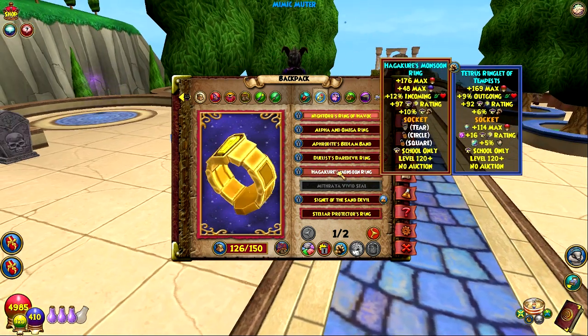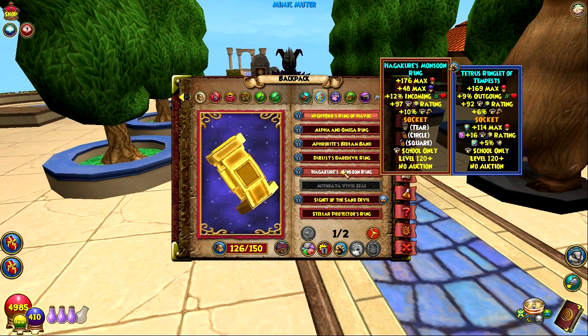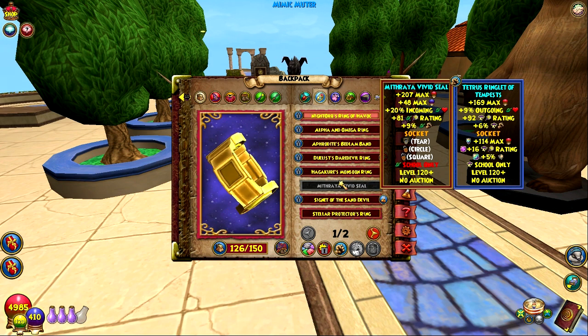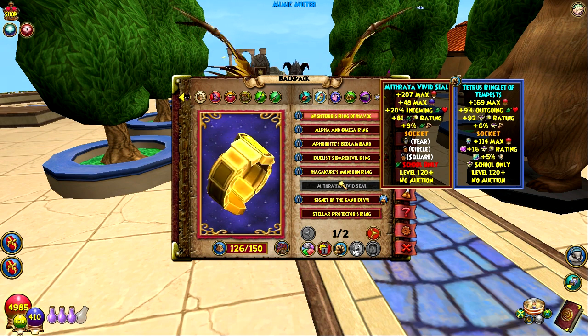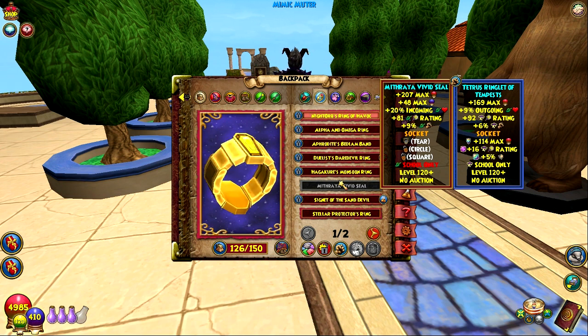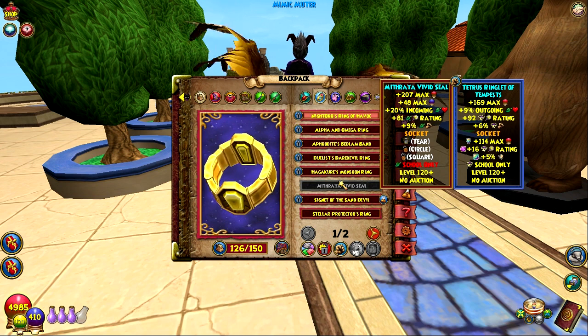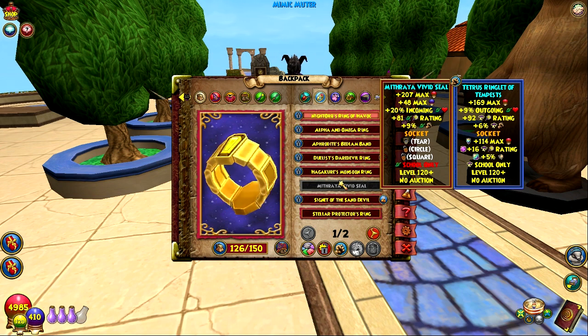Towards the end of the video I'll go over my Storm stats — not a full update, but a lot of it with the new ring. The other rings are one for every single school, including a universal ring, so we'll go over those because I have all of them. I farmed this so many times that I have every single ring, and I've gotten multiples of every one except the universal ring and the Storm ring.